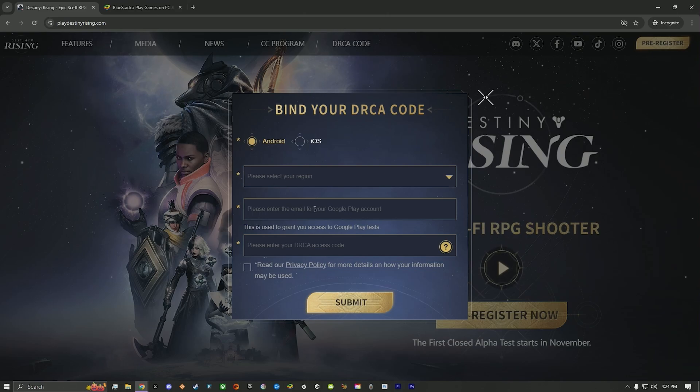Next, you can select your region and then put in an email that is associated with Google Play. This is how we're going to be able to run the application. Next, we'll put in the access code, checkmark the privacy policy, and then submit, and then you will receive an email.